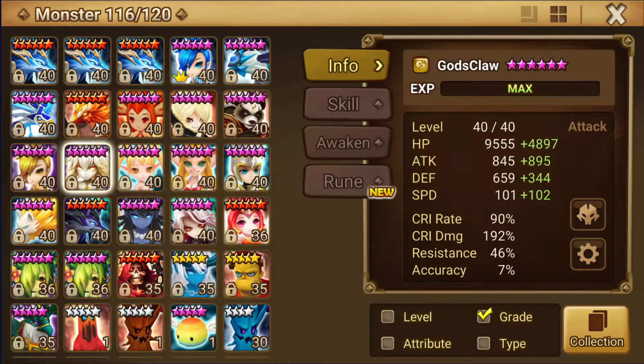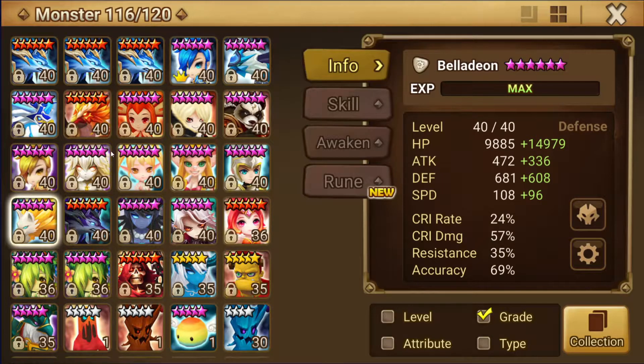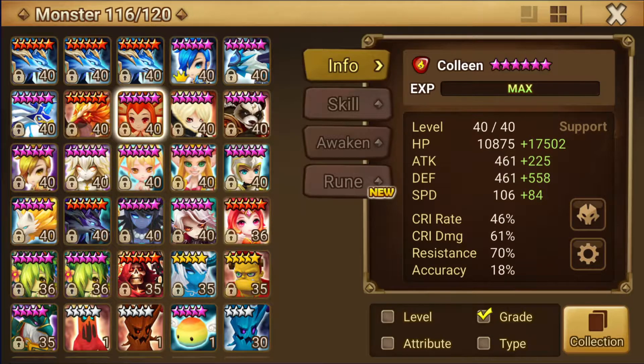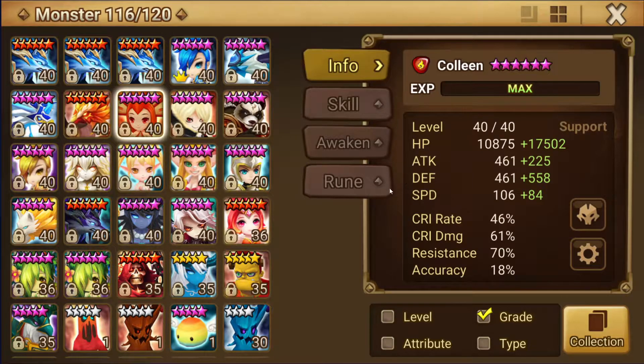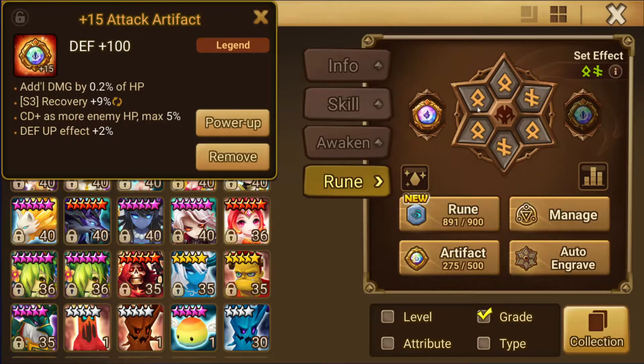So we have the frontline with Colleen, and then the Homunculus and the Crow in the back. This is the last unit on the team — this build with speed, HP, HP. All the artifacts are HP, defense. Verde has defense, defense artifacts as well.